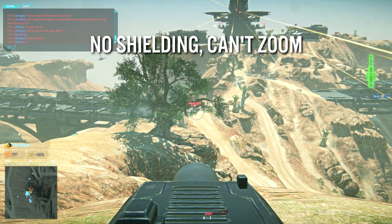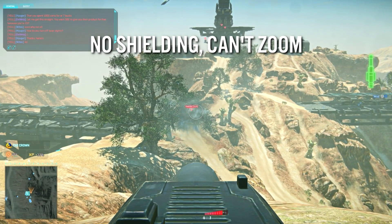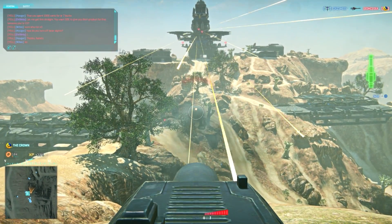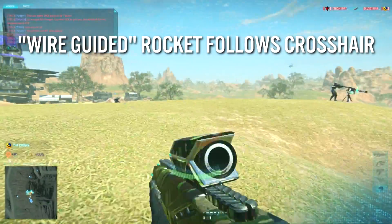It doesn't have shields in the front like the MANA turret does, and it can't zoom. Both of these are smart balancing decisions, but I don't think they've gone quite far enough. The most interesting thing about the AV turret is that it fires like a TOW launcher — that is to say, a wire-guided missile.